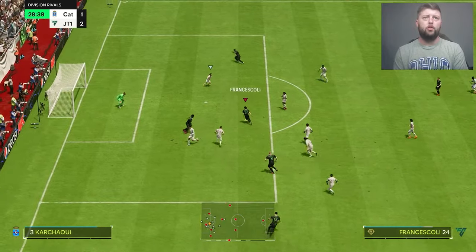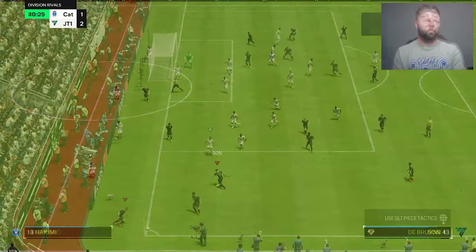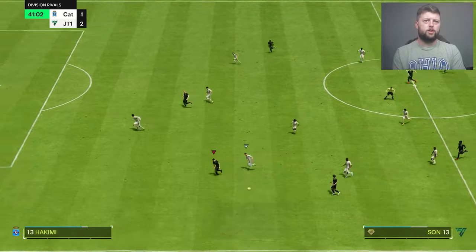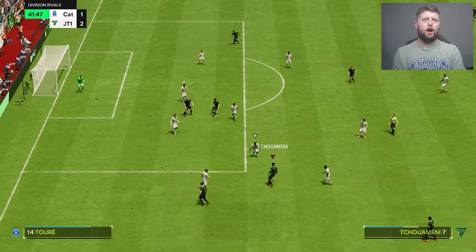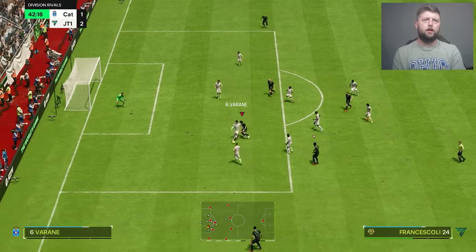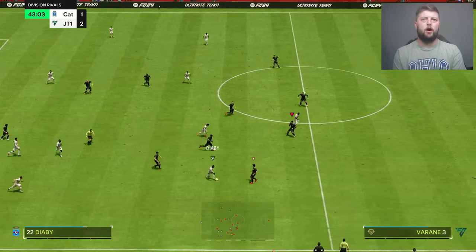Get the ball in, going for the near post but didn't get enough power on it — probably should have taken an extra touch. Good response with the wing play. Son makes the run forward, keeping the ball very close. Trying to find him in the middle but that's not the pass I wanted. Little turn — the problem is the reach of defenders now, especially their standing tackles, which is absolutely on the highest end.